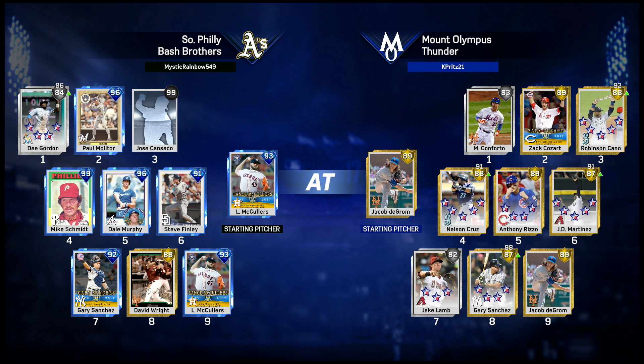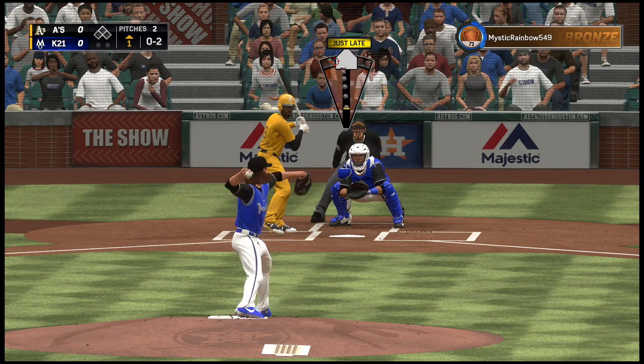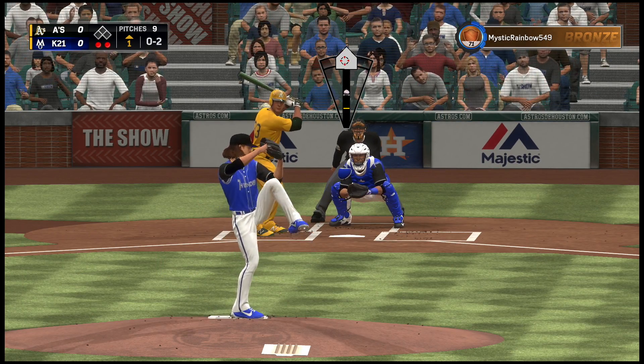In the next game we're going up against another pretty good one. They got Gordon, Molitor, Canseco, Schmidt, Murphy, Finley, Sanchez, Wright, and McCullers on the mound. Our winning streak is over, we've got to bounce back. DeGrom making his debut.